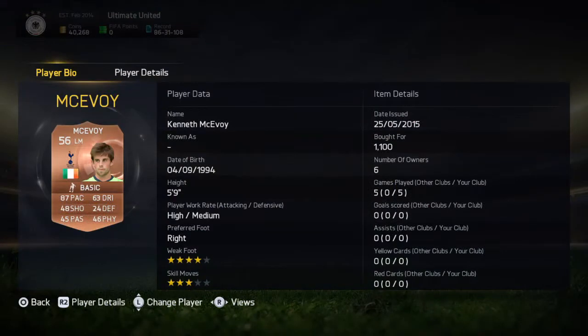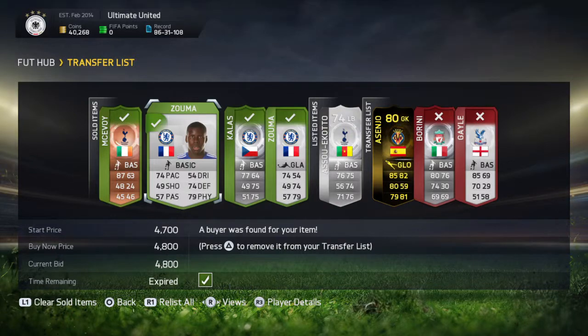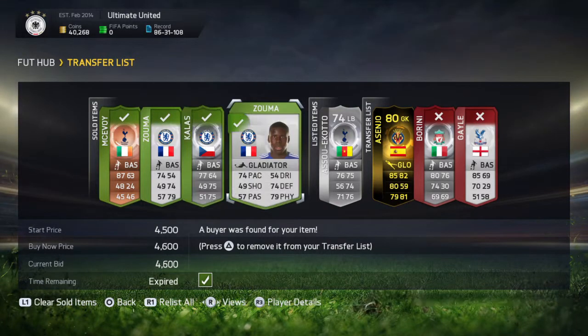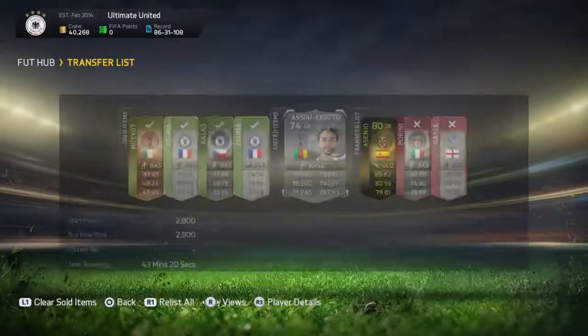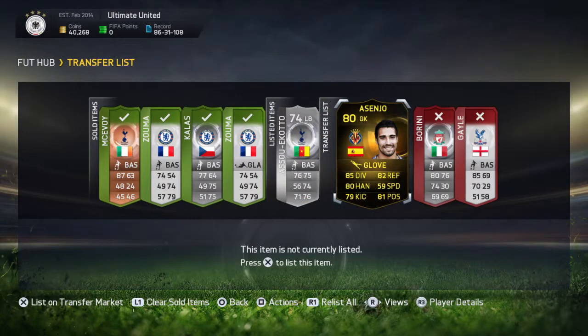I've traded with McObee, who looks a bit like Gareth Bale, and Kurtzuma and Coloss from Chelsea. I also bought this silver player for about 900 coins and I'm selling him out for 2.9k.